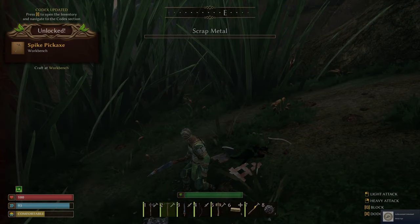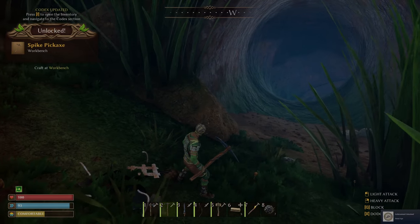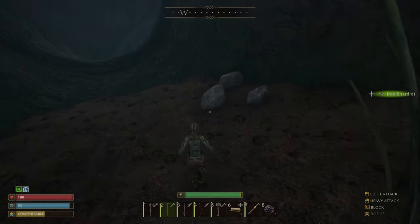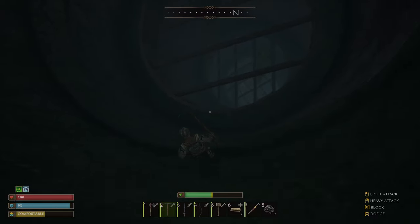So this is scrap metal — you can collect this. There is a bunch of it down here, and I just unlocked the spike pickaxe right there. The iron shards are what you're going to look out for because there's a lot of them down here.